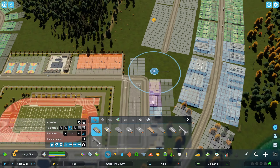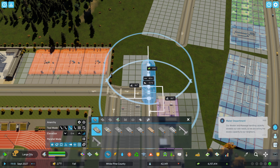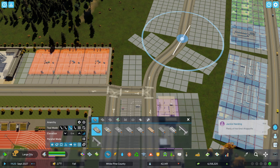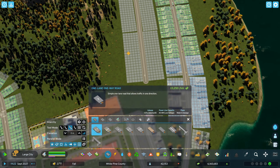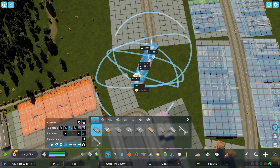This road here looked really weird, coming off at a weird angle, so we're going to do a little bit of this type of work and connect that up. That's not how that's supposed to look — it looked different in my mind. Give me a second, I'm sure we can figure this out. We'll pull it like this — I can live with that.